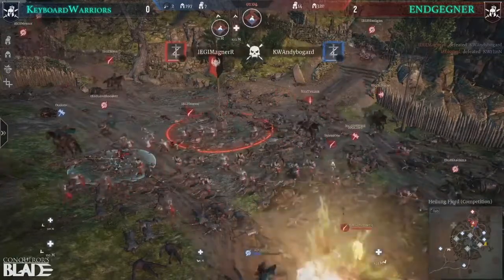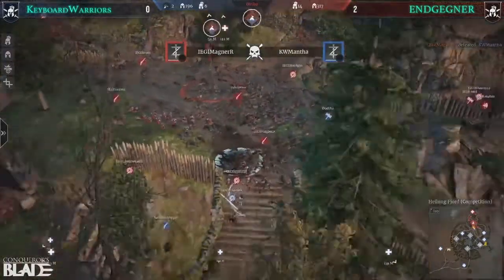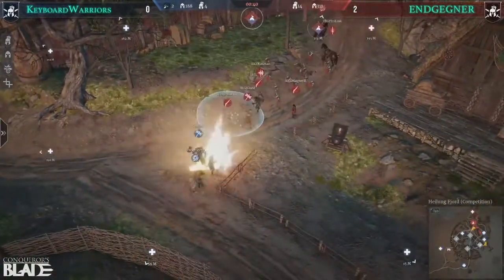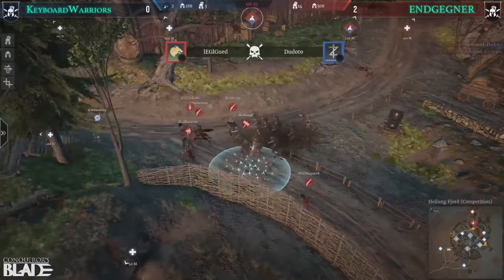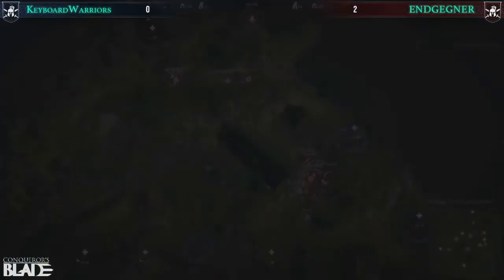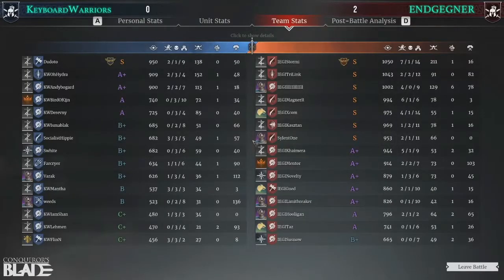That was such a huge push by Keyboard Warriors — so close. They show they have the potential. That was a really quality final push. Let's see if Far Cryer can pick some people off here. Star Army getting the kill there on Far Cryer. If they could have got that foothold and kept it, they easily had it on the hero numbers. But it came down to units at the end there, and that really hurt Keyboard Warriors. They're going to have to go to the drawing board and see how they can keep those units.